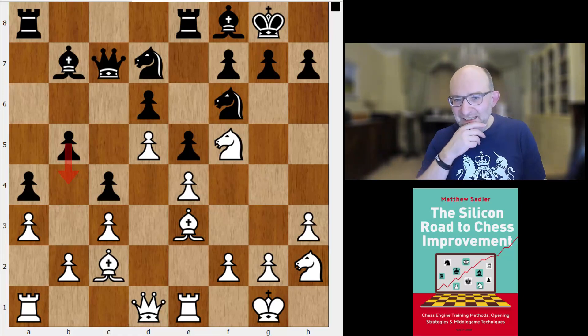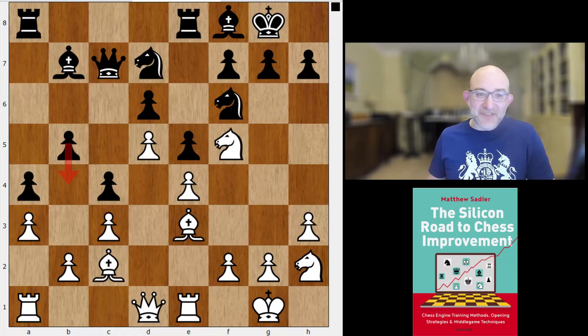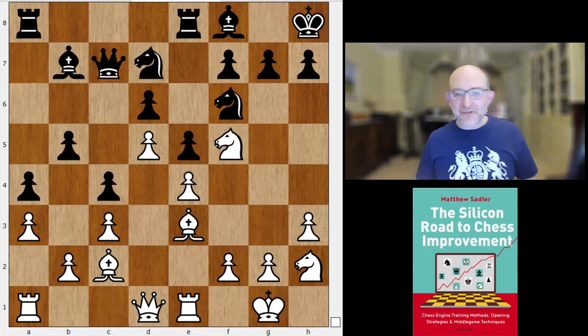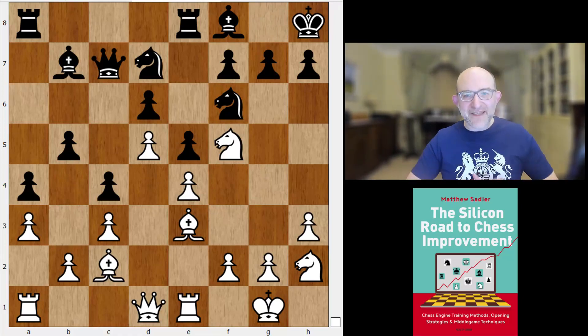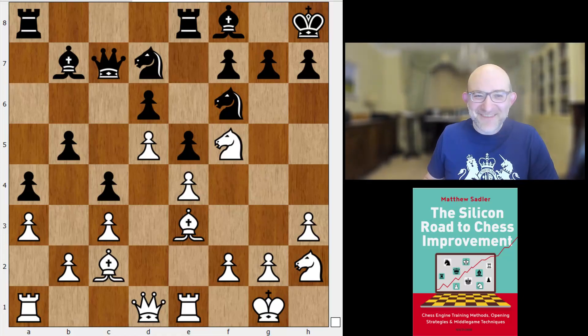I think what he might have underestimated a little — or taken a gamble on — was the human overhead in trying to understand these lines and play them well. That is quite tricky, and what you see in the game is that Erwin just doesn't quite manage to calculate the millions of lines necessary to really make it hang together. But I think the concept can't really be criticized from a positional point of view objectively. In a human game you're giving yourself a hell of a task, but in terms of true chess strategy, I'm not so sure.